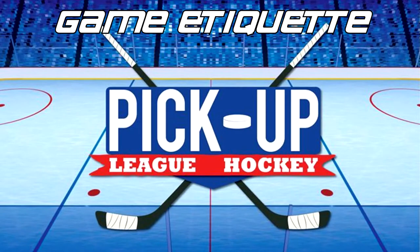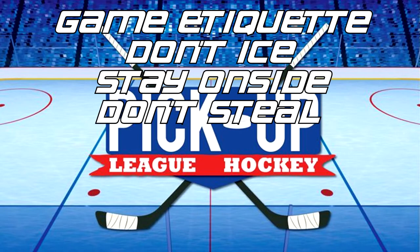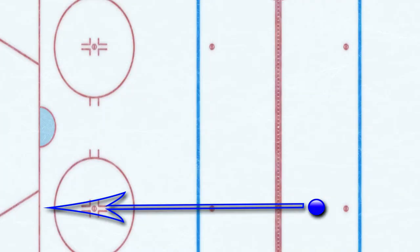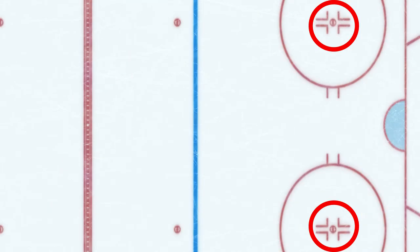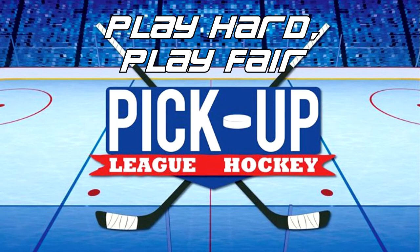Now let's go over game etiquette. There are three rules to keep in mind: don't ice the puck, stay on side, and don't steal the puck from your teammates. Here is an example of an icing — shooting the puck the length of the ice while behind the center line. This will result in a face-off in your defensive zone, which not only penalizes the player who iced, but their entire team. Here is an example of offsides: the player with the puck must cross the offensive zone line before you do. The final rule is, if one of your teammates has the puck, don't steal it from them.